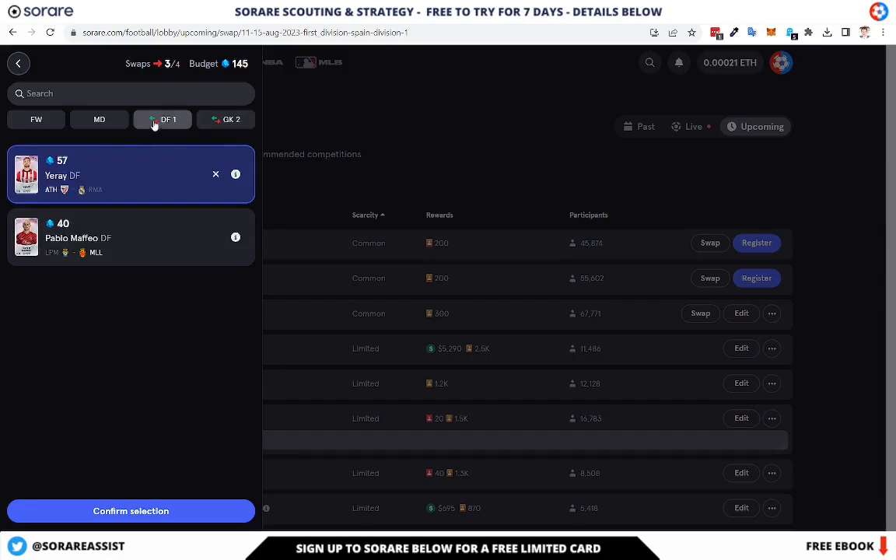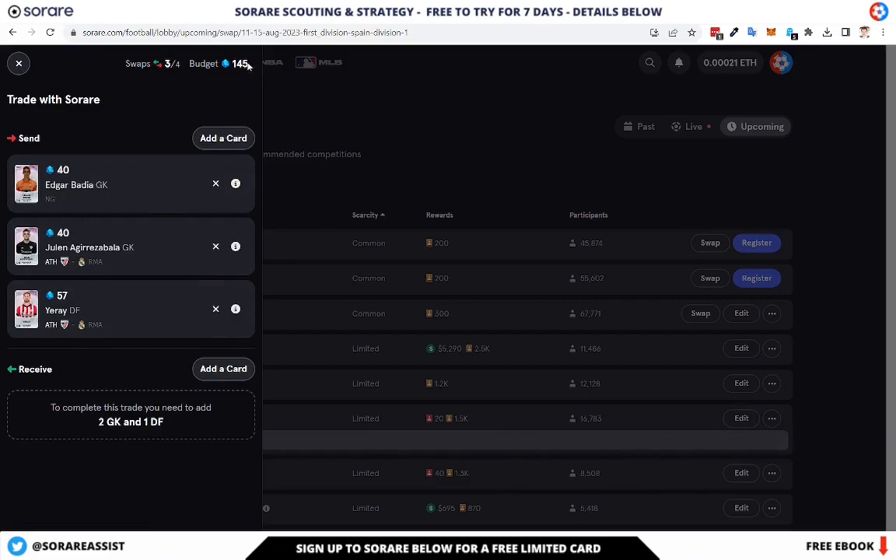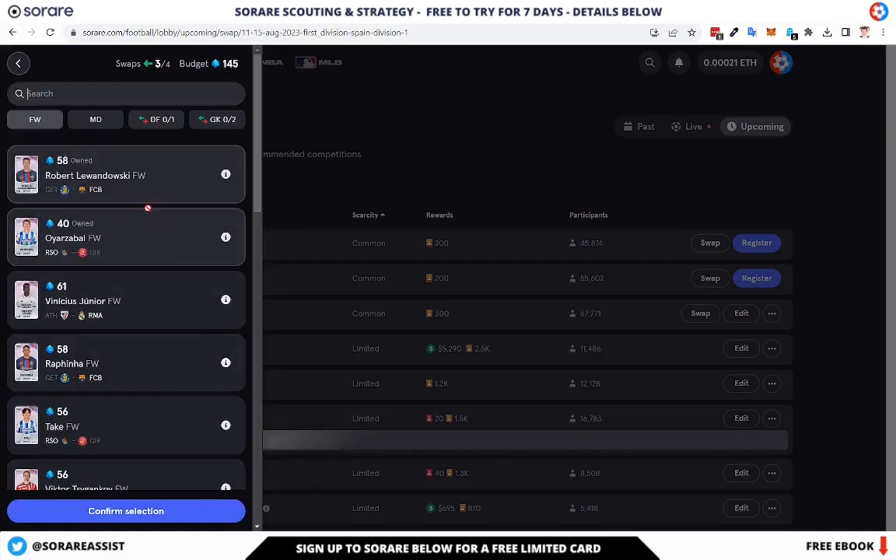So I will just get rid of these three players - those two are the lowest at 40 and 40, and I'm probably not going to need them. I'll go ahead and click confirm. That means I've got 145 gems to spend on players. I obviously need a starting goalkeeper and starting defender, and if I can get a nice stack from the same team, that will be fantastic.